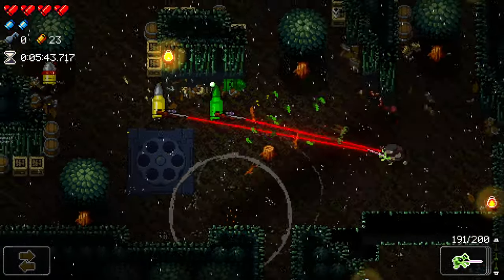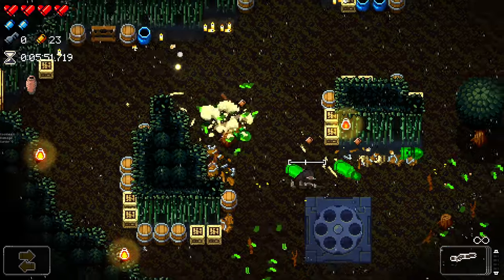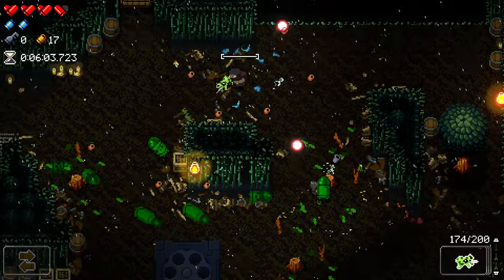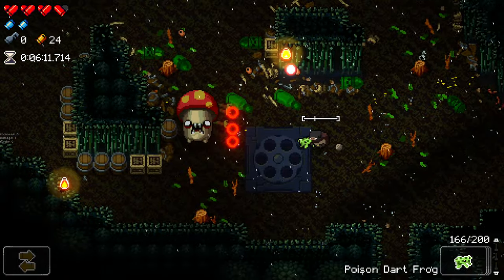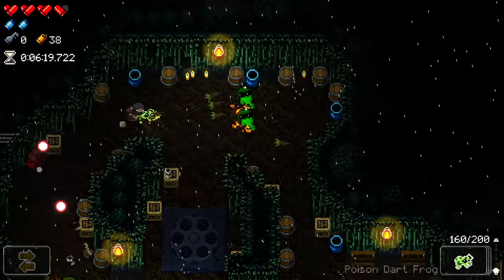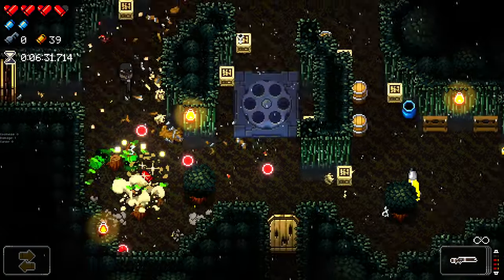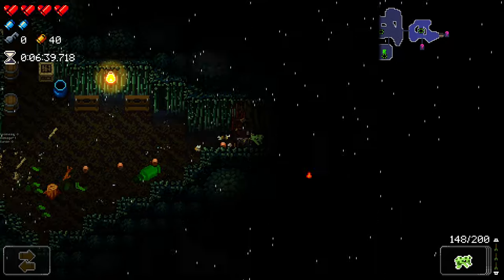Dart frog is tippity top tier. We've also got all these trees around that we can destroy for extra loot. These trees give hearts as well as coins on occasion when you destroy them. Some enemies can't be poisoned - there's not much point using the dart frog on those. We do need a lot of money this floor as well, so we've got to be cautious of that.